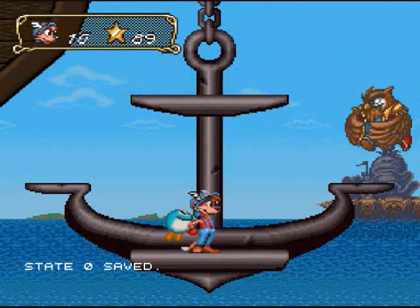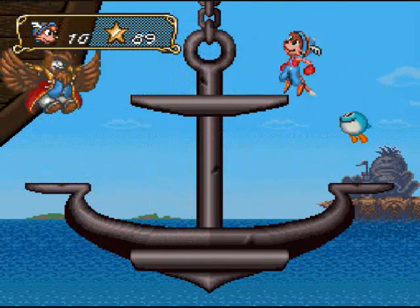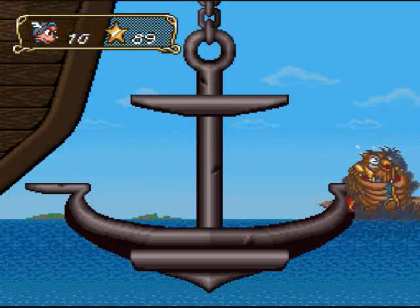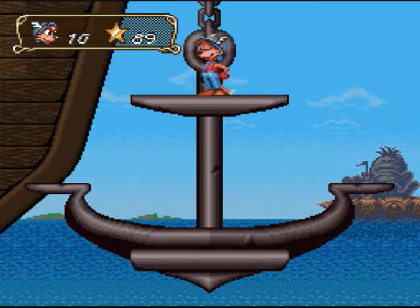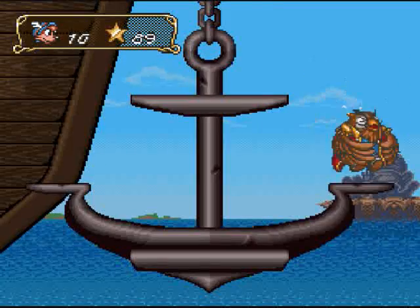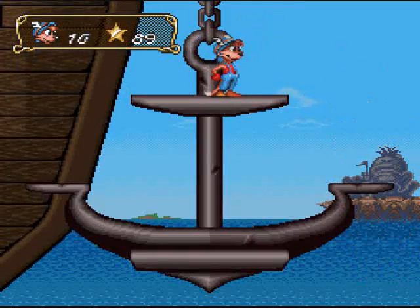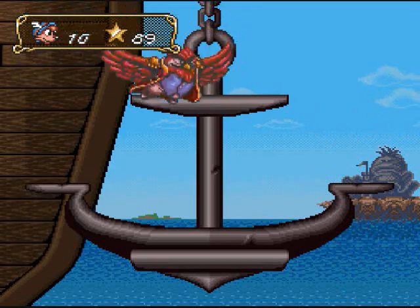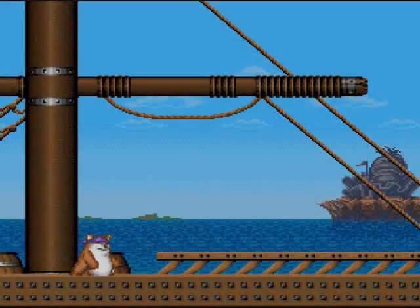Boss time. This is Gilson the Pirate. I'll just keep up this strategy — as soon as you hit him once, he's gonna fly over towards you, then you keep using the tail thing over and over again. He won't even do anything except just take the abuse. I just beat a pirate. That's how it's done.